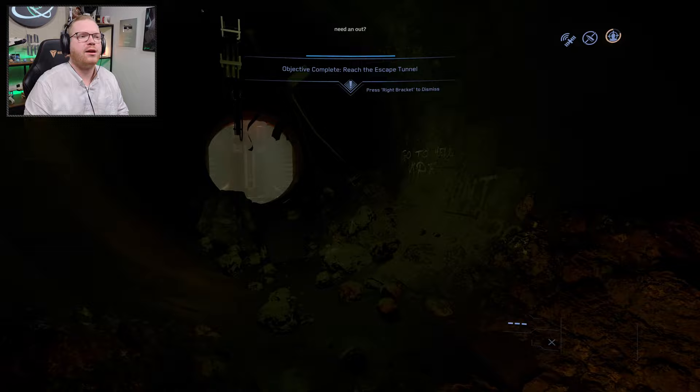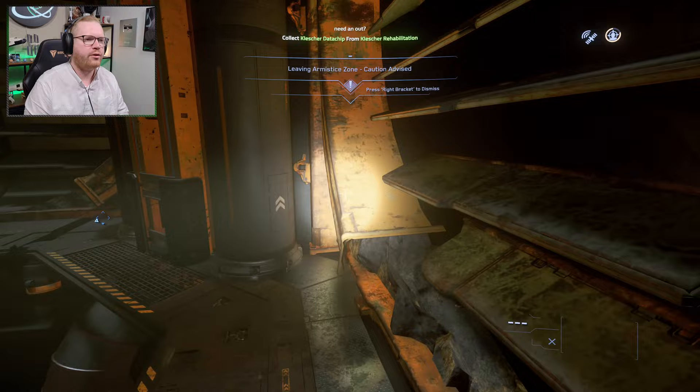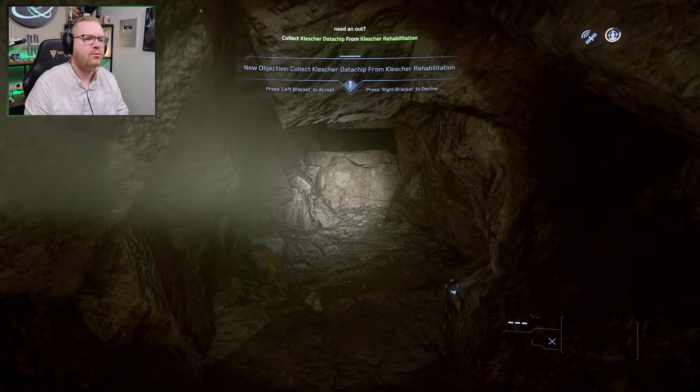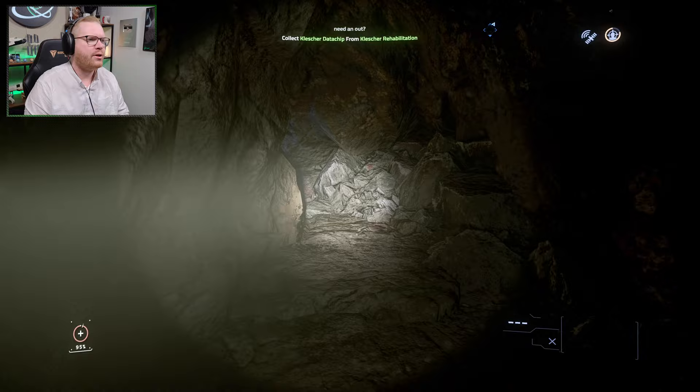This is when the difficult part begins. When you make it in, you'll be greeted with a room with a steep drop. Run around the edge in a counterclockwise motion and you'll get into a cave. Just follow this cave — there are no side paths or wrong turns. At the end you'll see a drop. Fall down; don't worry, the gravity on this moon is so low that you'll land at the bottom safely.